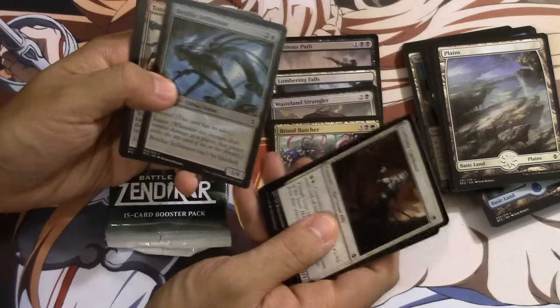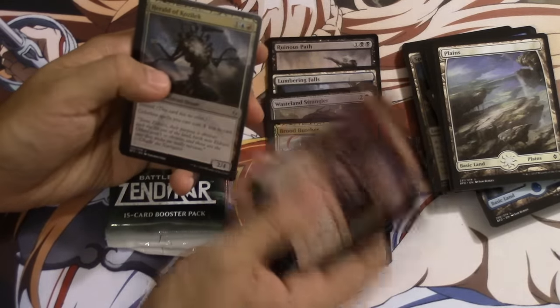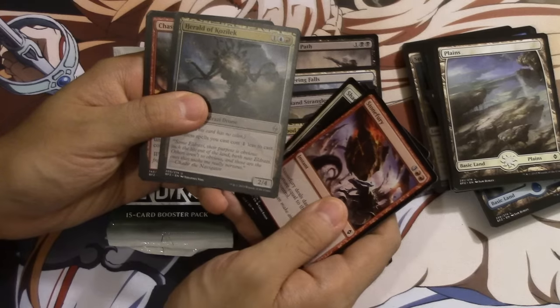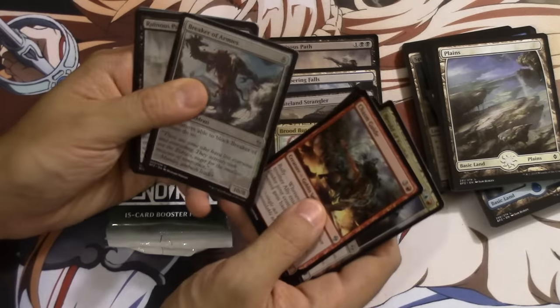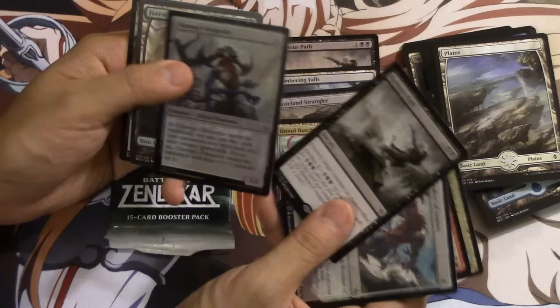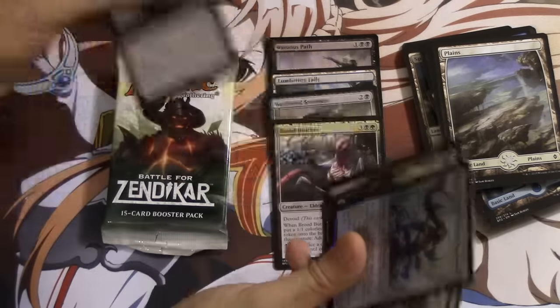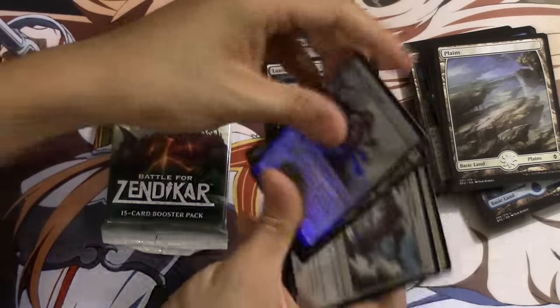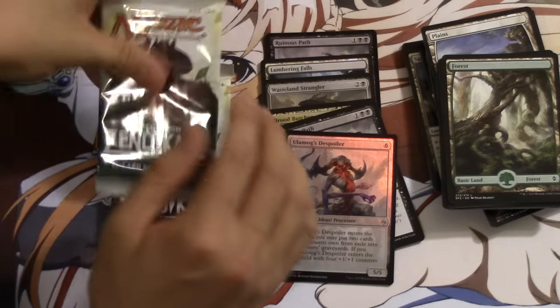I'll do that in a separate video because I have to eat. This card is very good — I like this card a lot. Kassum Guide. Breaker of Armies. And wow, cool. Another Path. And that is actually very cool. So two more packs.